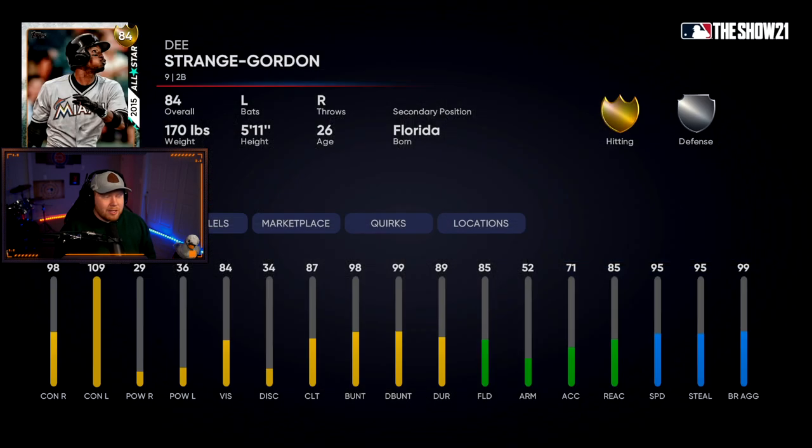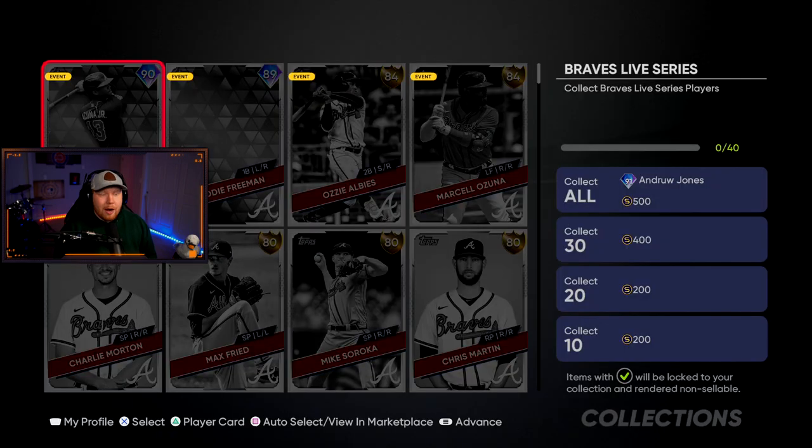The Marlins only have a gold, no diamonds. Their collect-all is Dee Strange-Gordon — with him and Kenny Lofton, there's a lot of speed cheese going on at the beginning of the year. Great contact, great speed, and actually gold fielding.